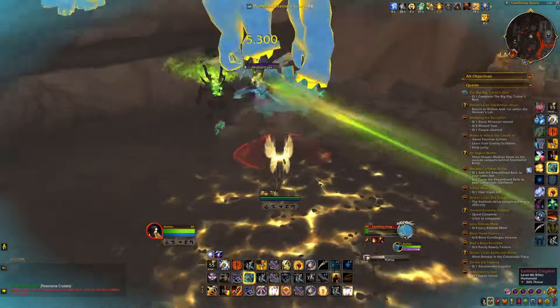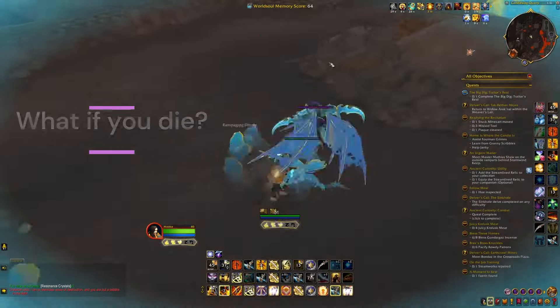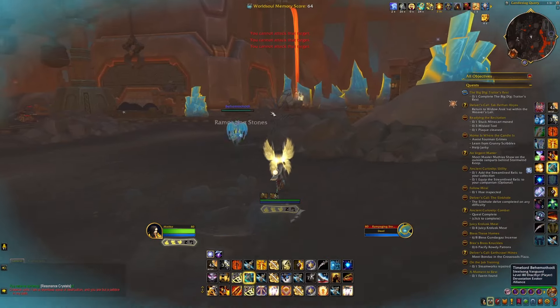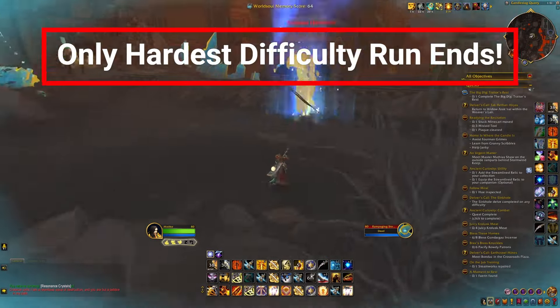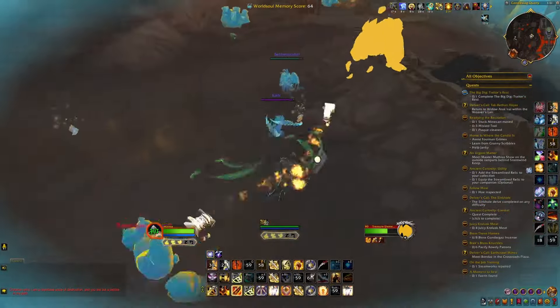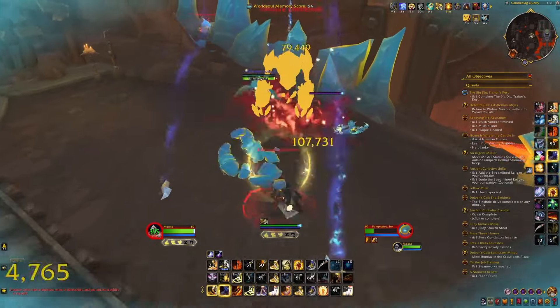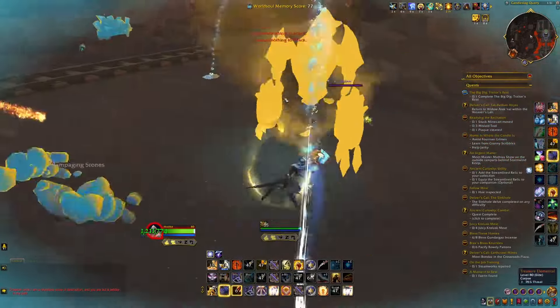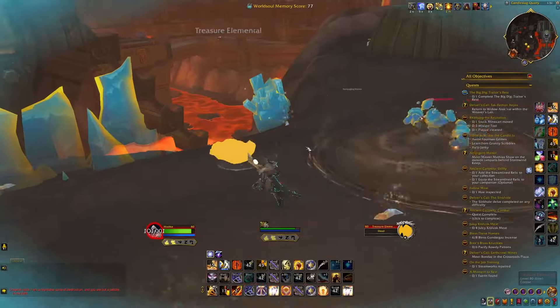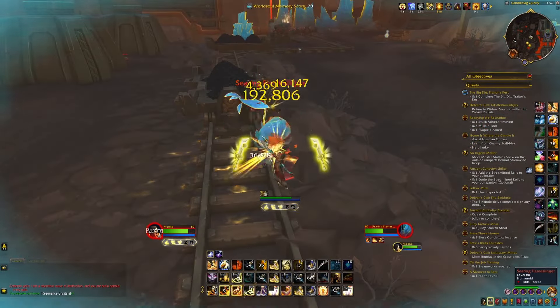You may be wondering what happens if you die in a World Soul Memory. In the first two difficulties, you can still respawn, but in the last difficulty, if you die, you're dead. You can still continue it, but the timer is still five minutes, so dying costs you — you'd have to run back to your body while the timer keeps going. And since Radiant Echoes take a while to farm, you really don't want to die.